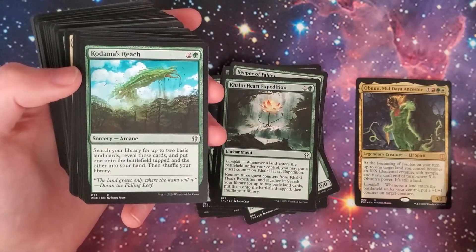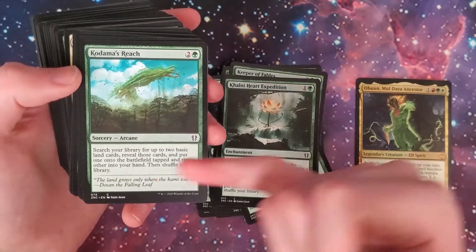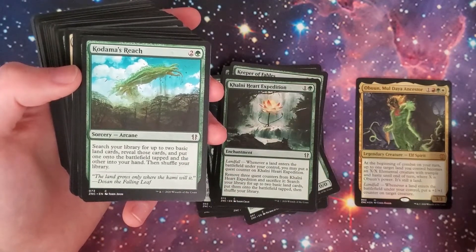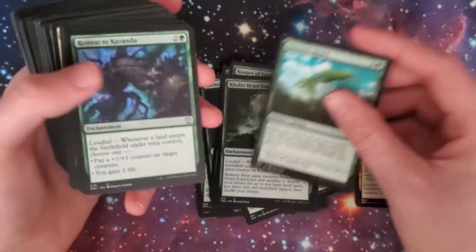Kodama's Reach — another great card, it's like a Cultivate, except it's also Arcane if you're playing that kind of game. Search your library for up to two basic land cards, reveal those cards, put one onto the battlefield tapped and the other into your hand, then shuffle your library.